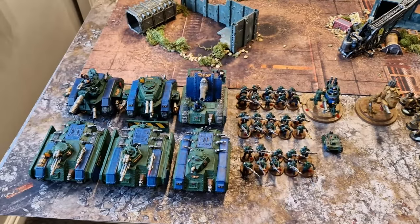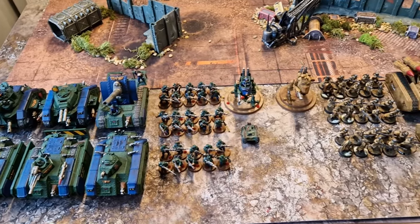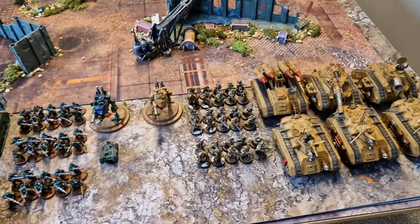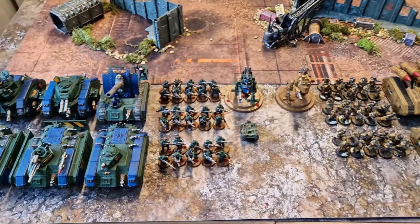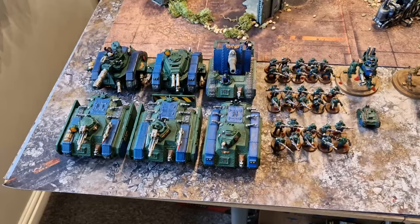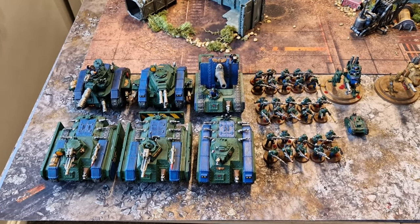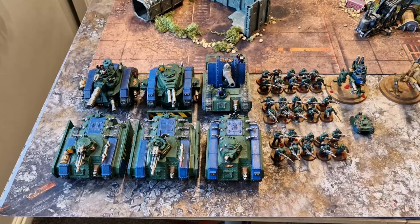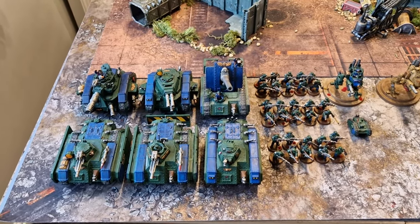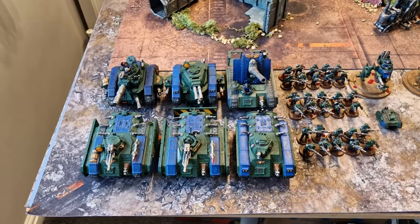We are in a meta of vehicles and monsters — that is what 10th edition is all about. And there's a lot of vehicles here. These vehicles are surprisingly durable. A lot of people underestimate how tough it is to take down a Chimera. It's got toughness 9, which means you need proper anti-tank to deal with it. You can try and fish for 4s with melters and autocannons, but really you need a large cannon, or the equivalent, to bring these things down.